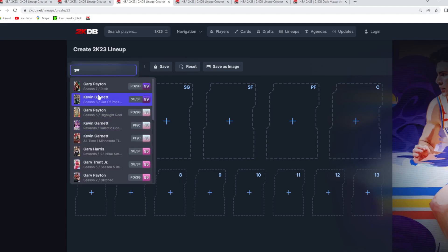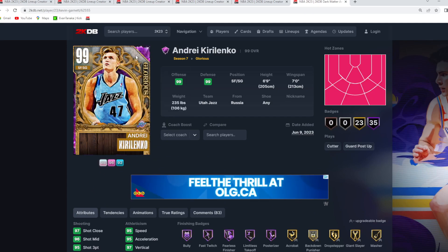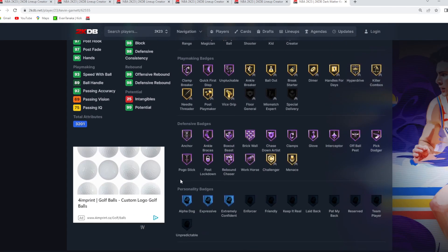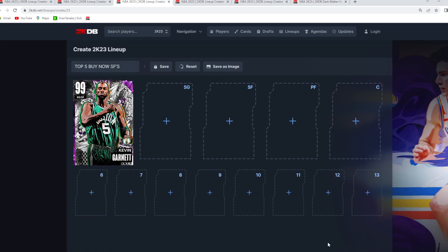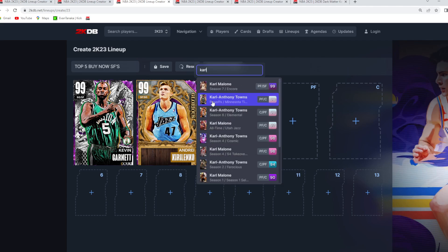For the top five best buy now small forwards, number one has to be Kevin Garnett. The card is still amazing for his price, about 65–75k, six foot eleven at small forward, seven foot two wingspan. His defense is top tier — amazing Hall of Fame badges, only missing Challenger and Menace on HOF. Tendencies could be better but still decent, and he has a great jump shot and really good dribble sigs. Mainly on court for elite defense, but he can still lock down threes, playmaker, and create his own shot. Number two is also AK — still a top-tier small forward for only about 20k, giving elite level defense.